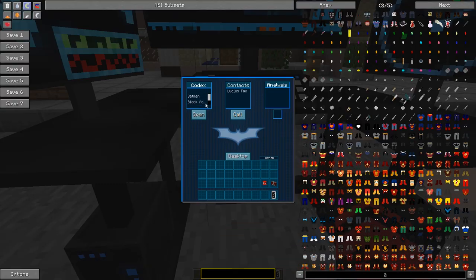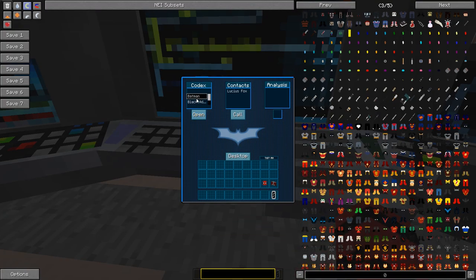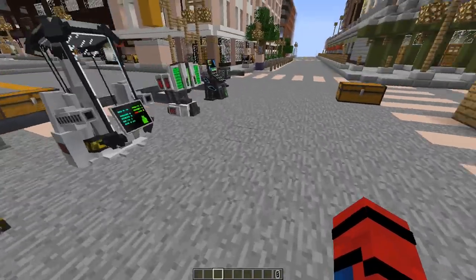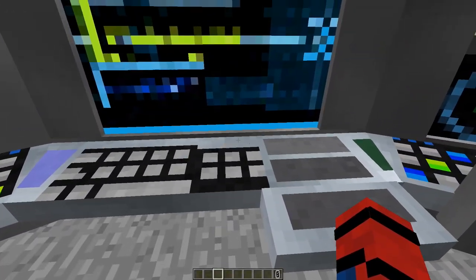Pretty simple. In the bat computer, you can use it however you want. If you go over to certain people, it tells you their weaknesses and tells you about the character. Alright guys, I'm back — sorry about that, something happened with my game, I think it was a little bug. Let's move on.